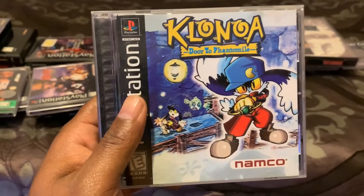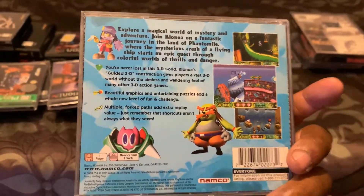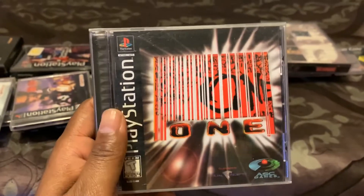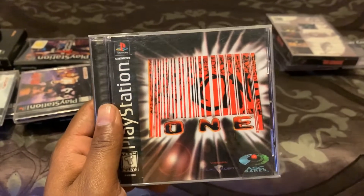Colonnade: Door to Phantomville baby — it's like Mario but with a cute animal in it. It's off the chain though, great game.